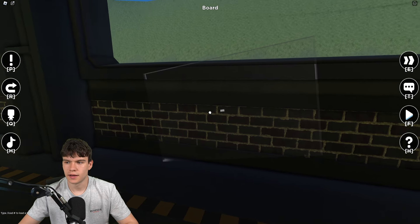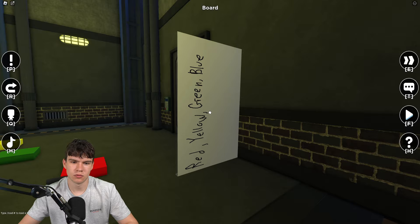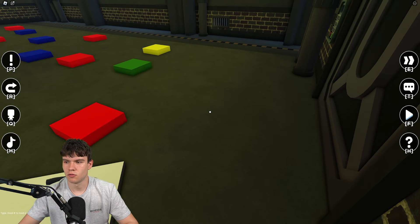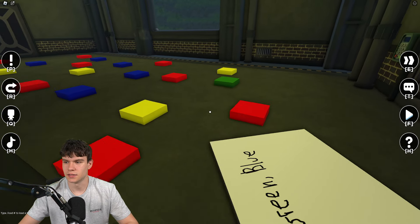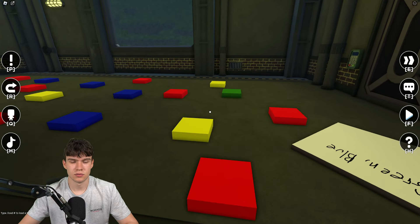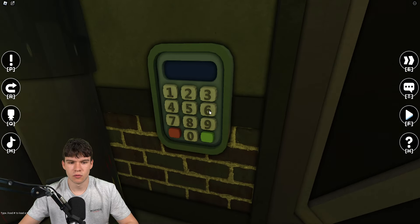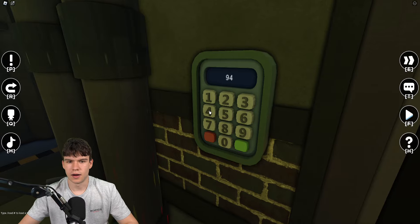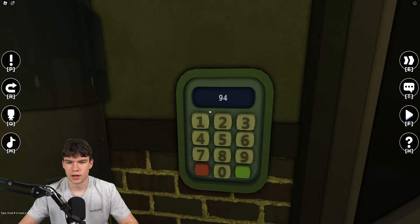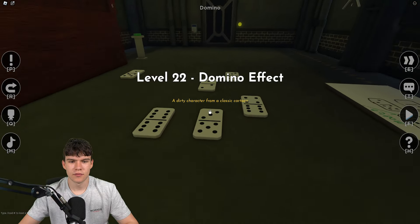Level 21: we have a color code thing here — red, yellow, green, blue. Count up how many of each color there are. It goes to 9, 4, and then I think red, yellow, green, blue — 9, 4, 1, 5. Enter that and we can get to the next zone.